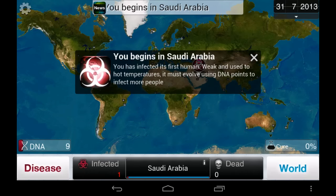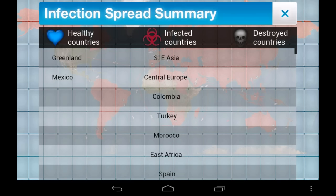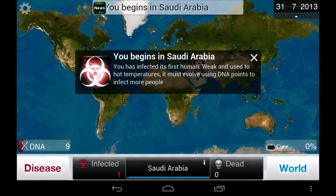Everyone has their own favorite countries to start their plague in, but none of them are perfect in every scenario. My personal go-to locations are Canada, the UK, and Saudi Arabia, but if you're having trouble infecting a specific country like Madagascar or Greenland, try starting your disease there and see if it benefits you. An ideal starting country has both air and seaports and is connected to at least one other country by land.